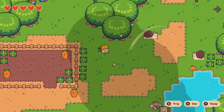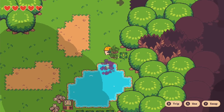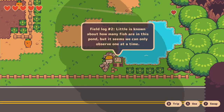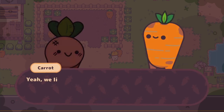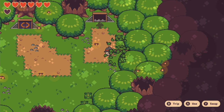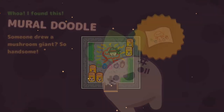The premise of Turnip Boy Commits Tax Evasion is a solid one, and it should be quirky and unique enough to stand out, but it's hard not to feel let down by what's on offer. The lack of depth and content are noticeable, and any kind of post-game or replay value — especially without a map — don't contribute enough to make this a clear recommendation. I want to like this game more than I did, and while I enjoyed Turnip Boy Commits Tax Evasion well enough, the experience is over far too soon.